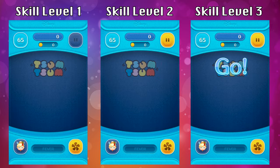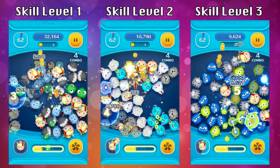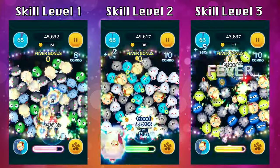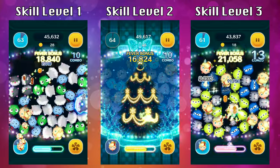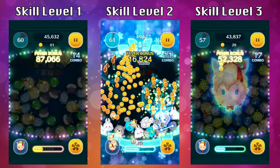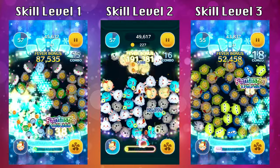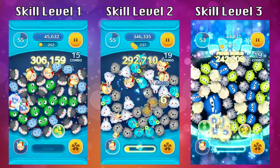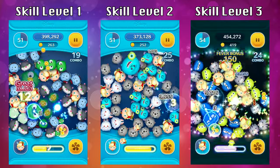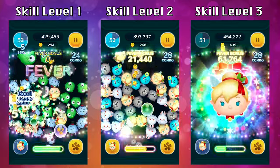The first thing you need to know about Holiday Tinkerbell is when you are in fever time, all of the Holiday Tinkerbells will start shimmering and have a little glow. When that happens, you're actually able to connect Holiday Tinkerbells even if they're not next to each other. So you could have one in the top left hand corner and one in the bottom right hand corner, and you could connect them from far distance away. And you don't need to have her ability activated.